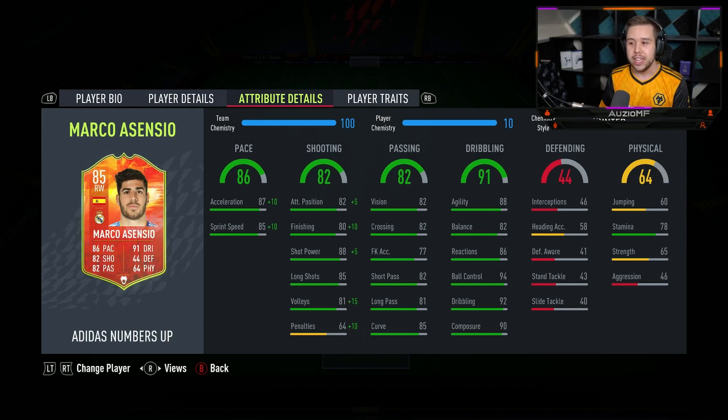His physicals: 78 stamina — it's a little bit meh, but it's something we have to deal with. The strength being 65 — it is what it is. He's also got 46 aggression. So for me personally I'm going to try to avoid those contact-to-contact situations, because if we get him into it, he's most likely going to get pushed off the ball with the strength he actually has.